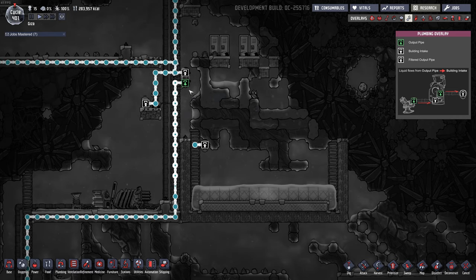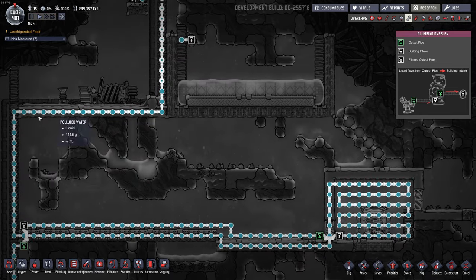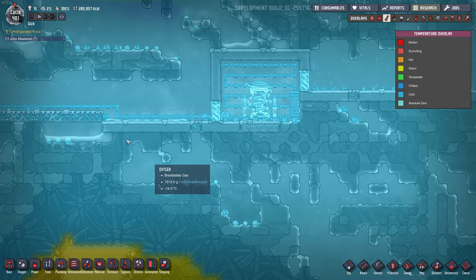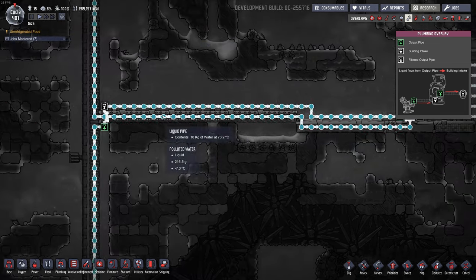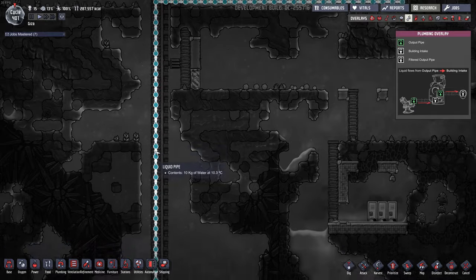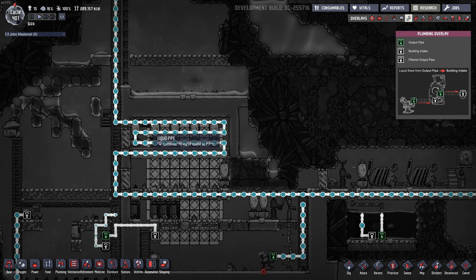The hydrogen goes down to keep this nullifier cold - it's at minus 20 or so. There's a separate pipe with a valve, and this hot water is going down through wolframite pipe, releasing all its heat into the ice biome. It goes into this nullifier room which is full of hydrogen and gets cooled down. Going in at 58 degrees, coming out at 40.